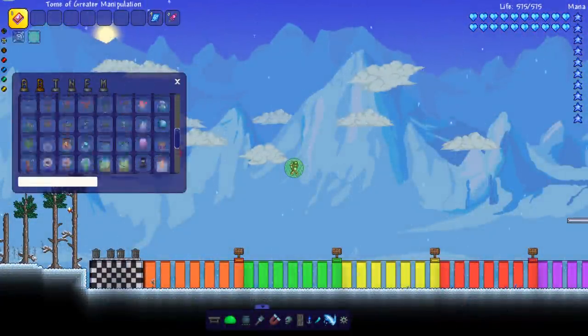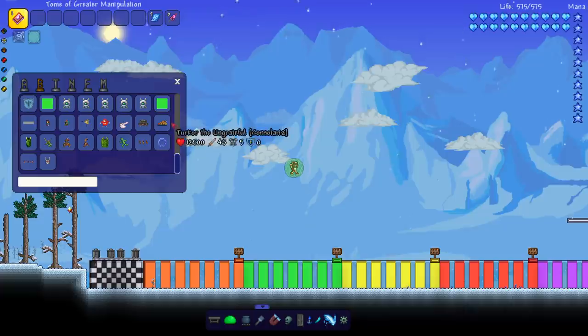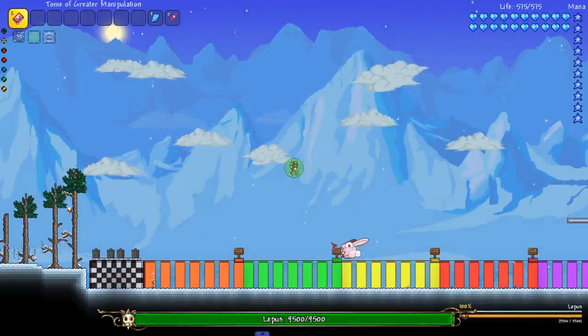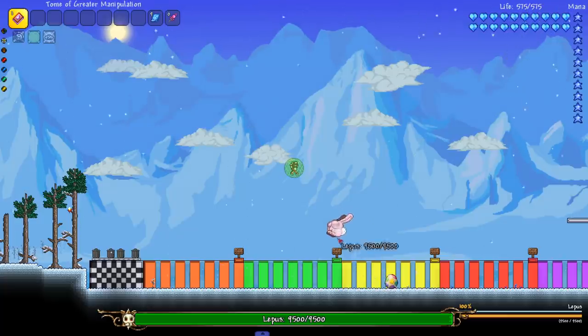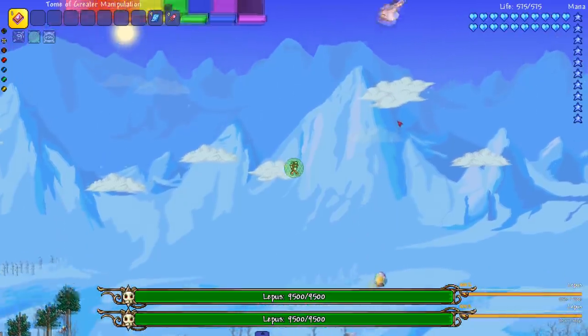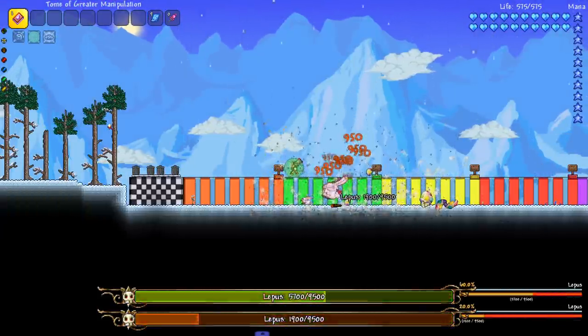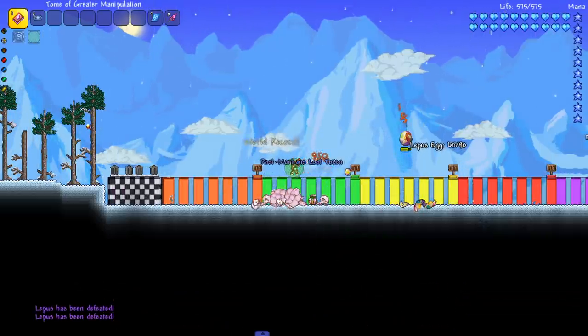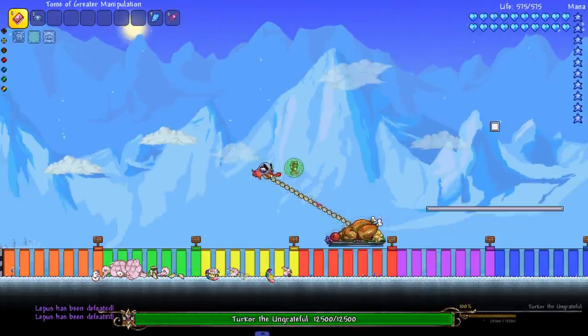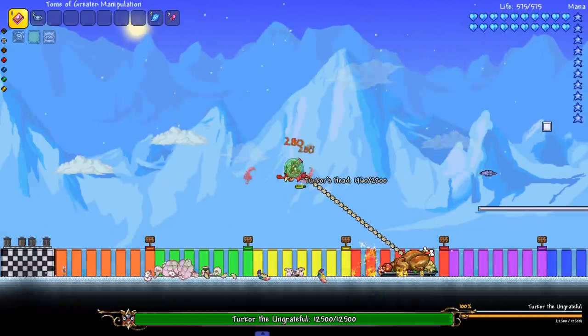For this episode we're testing on a majority of vanilla bosses and then choosing specific modded bosses. First we gotta check out the console exclusive bosses — Lepus closes his eyes when I grab him! He closes his eyes when he's in the air. Let's grab both of them — you ain't coming alive. Next up, Turkor the Ungrateful.